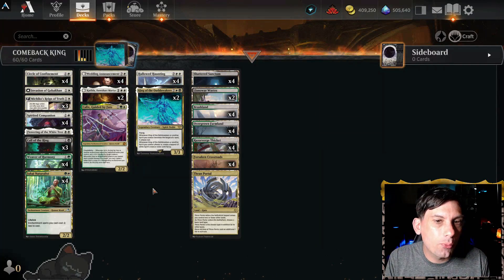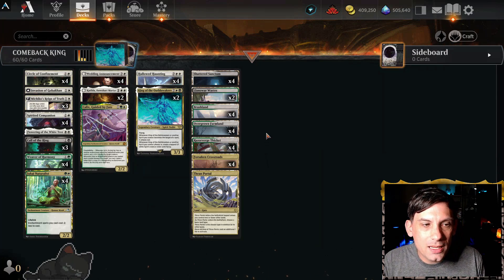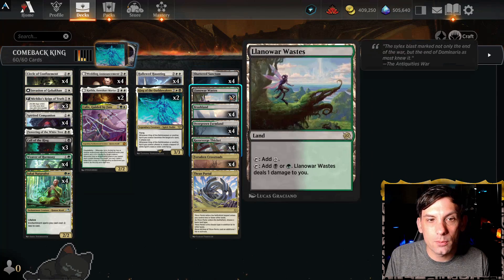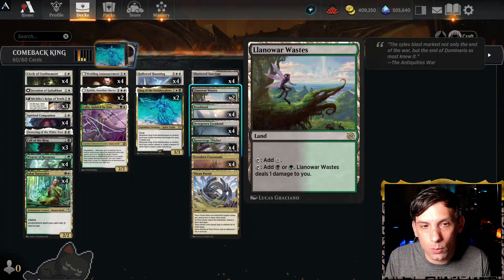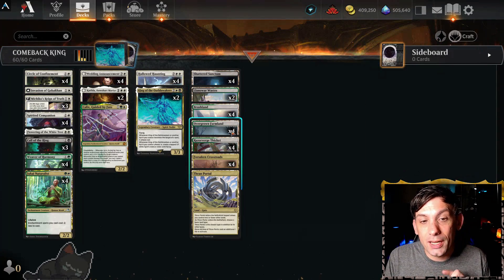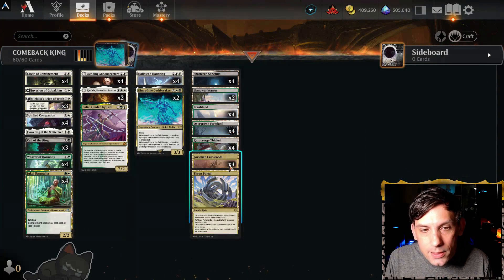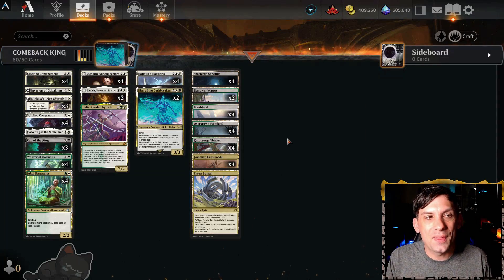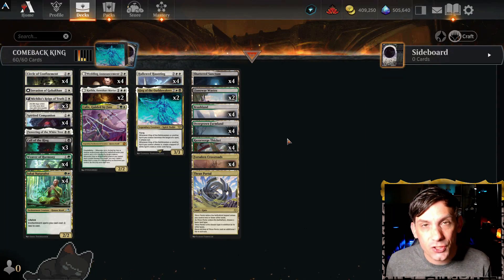So I think this deck is going to be pretty wild. The mana base is a little tricky to get there — we don't have Triomes. We've got four Shattered Sanctums, two Llanowar Wastes, four Brushland, four Overgrown Farmland, four Razorverge Thicket, four Forsaken Crossroads, and just one Thrawn Portal. And the deck is a beast, so let's check out the games.